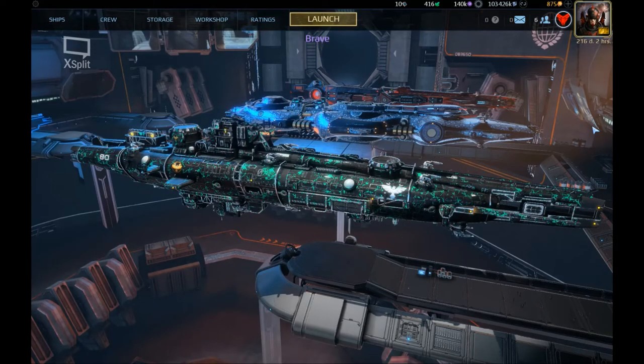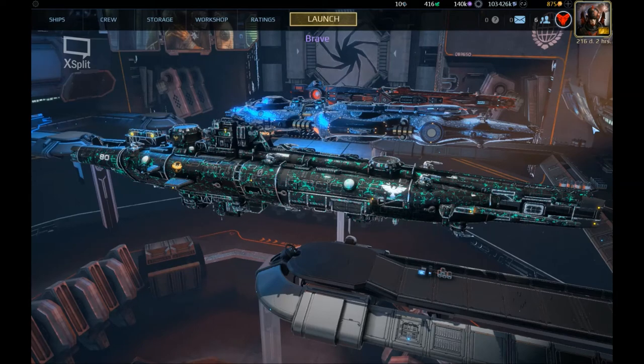Personally, I like the rank 11 destroyers mainly because they make your life a lot easier when battling against NPCs and generally AI. It just helps you with your general progress. It doesn't really let you lose a PvE battle that easily as you would lose it in a frigate or a fighter ship.